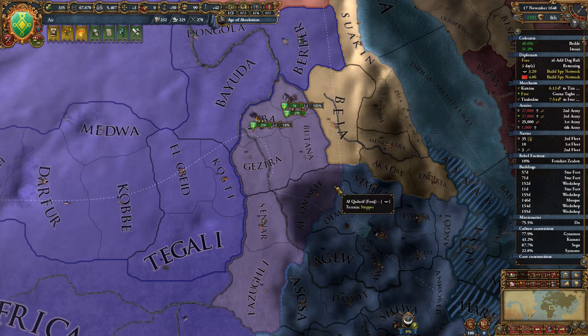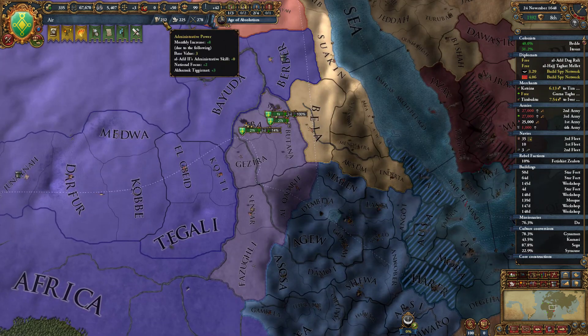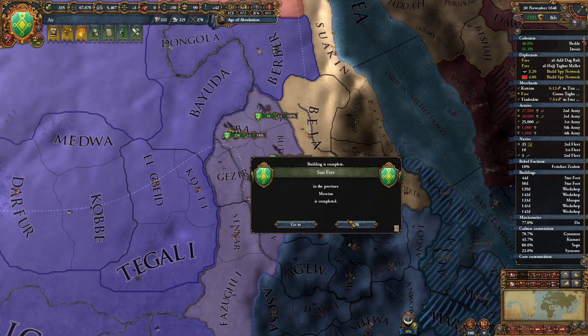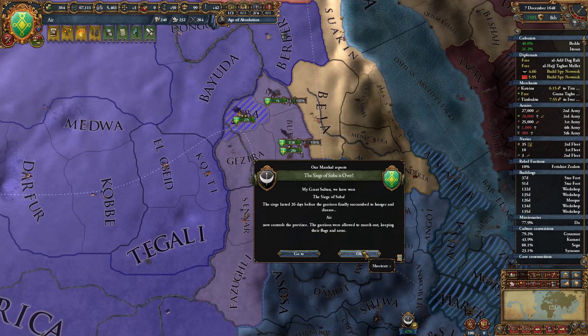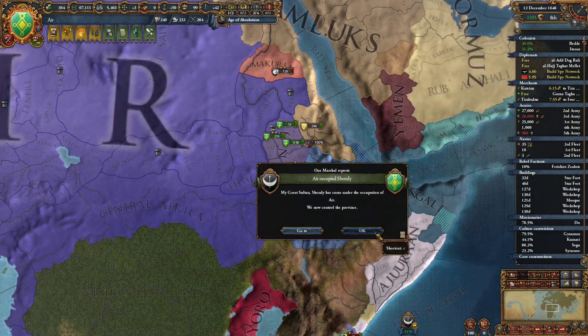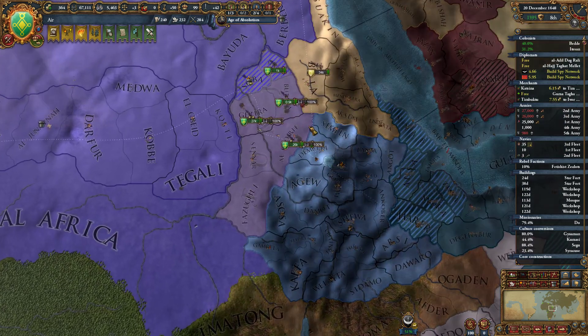Oh, we can go around this way. To save on admin, because we do want to keep going on humanists, we'll probably just go ahead and force vassalize them, and then we'll diplo-annex them later on. Josova is over — that was quick.